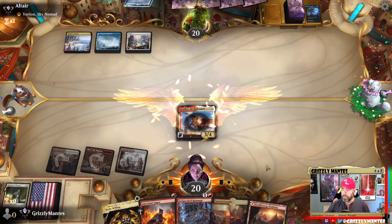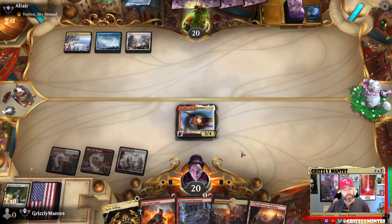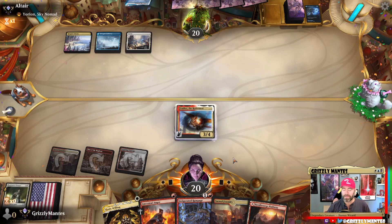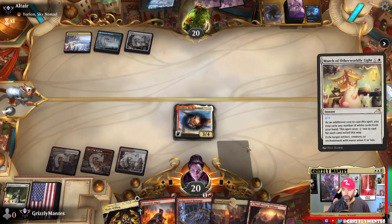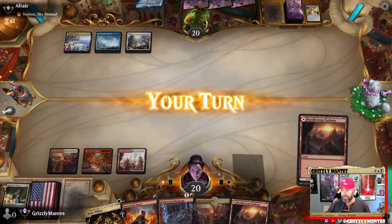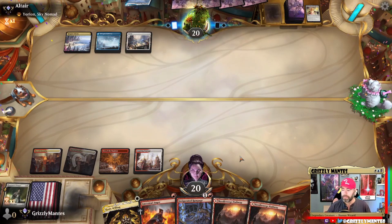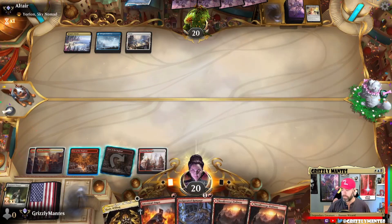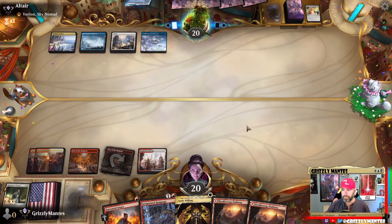We gotta get stuff out of his hand and then hope Den of the Bugbear can finish the job. We didn't draw a threat so it doesn't really matter. I'm going to wait a turn — God's Willing. We can get there. Just making sure... something's holding priority. If he just goes with... well we'll see what he's got. He's got another thing. But hey, we got a 1/1 out of the deal — that's all we need!